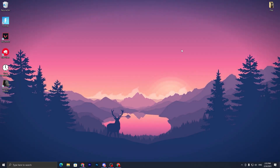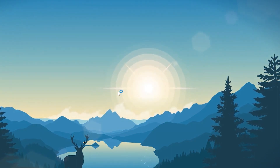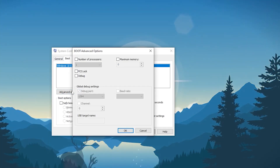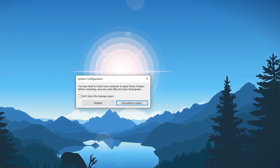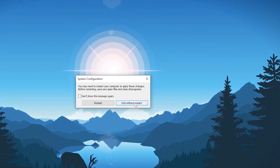Press Windows + R on your keyboard and type 'msconfig,' then press Enter. Go to the Boot tab, click Advanced Options, check the box for Number of Processors, and set it to the maximum number of cores your PC has. Click OK, hit Apply, click OK again. When asked to restart, click Exit Without Restart, as we will restart later.